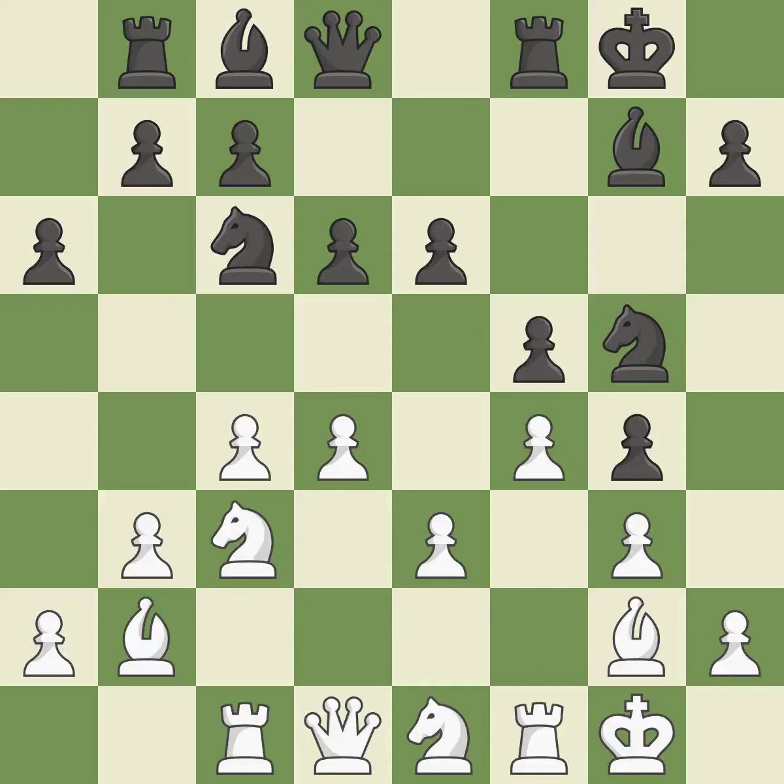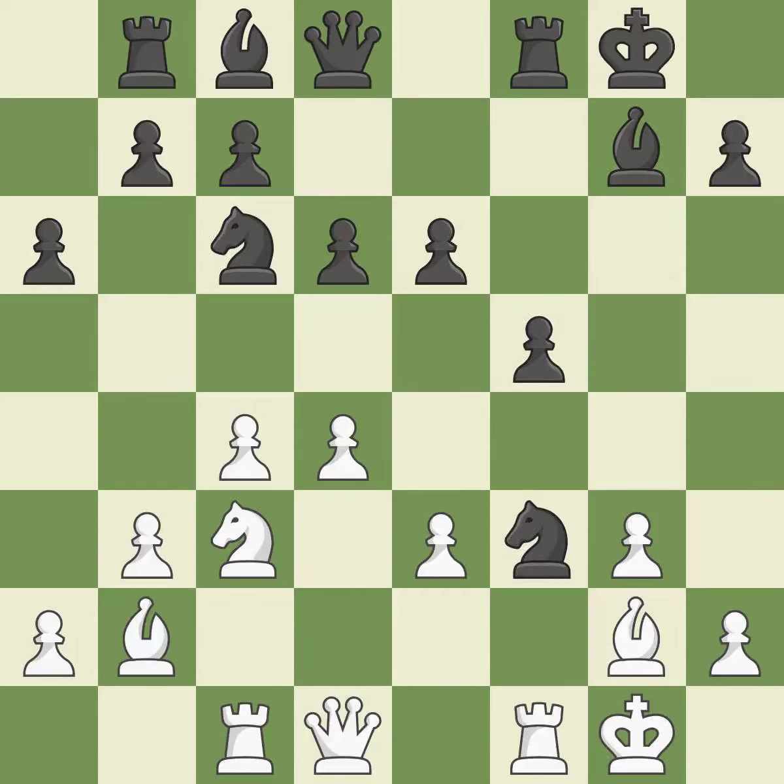A pawn kicks the opposing knight, forcing it to move or risk being captured. That's good. This keeps the material balance in check with good commerce. It is a fair deal after all captures — it is ideal. This is an equal trade — it is best. This ignores a better way to recapture a piece — it is an inaccuracy.